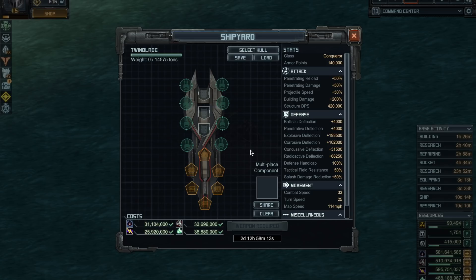Hey pirates, a lot of people have been asking about good builds for the Twin Blade, so here I am hoping to provide you with some good advice on how to get started. The Twin Blade is a very good Conqueror hull with a whole bunch of armor, good reload and damage, and for missiles, extra projectile speed.